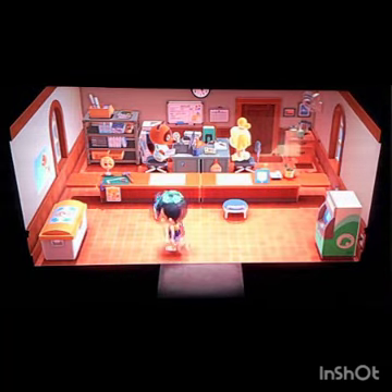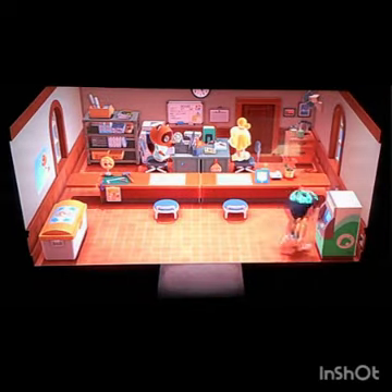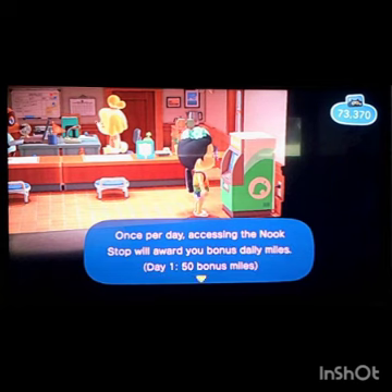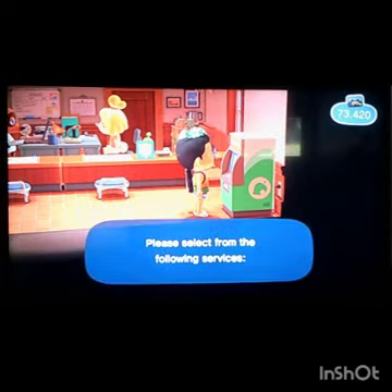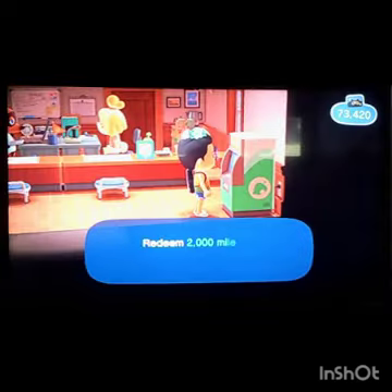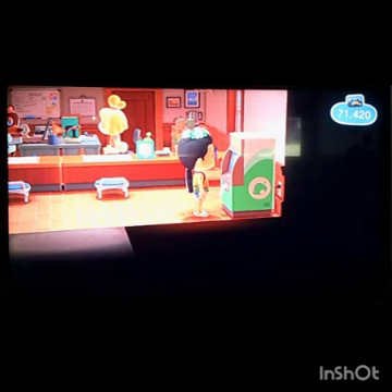Alright, we're in Resident Services. I'm going to check through this recycling bin — I'll take this empty can, why not. And we're gonna go over here to the next stop where we get 50 Nook Miles for checking in.